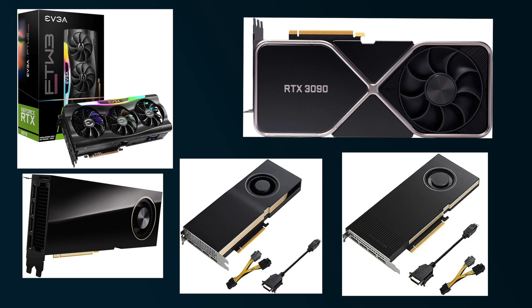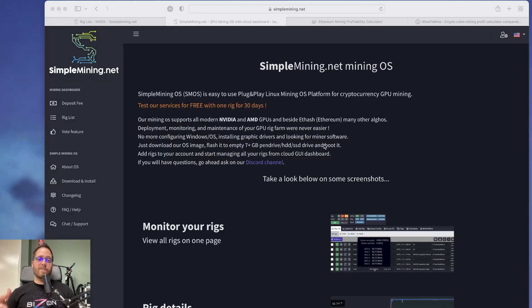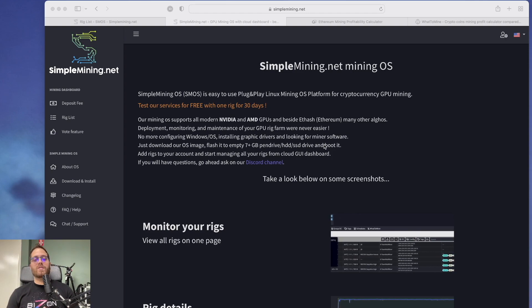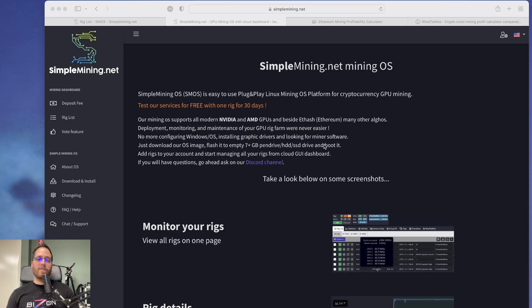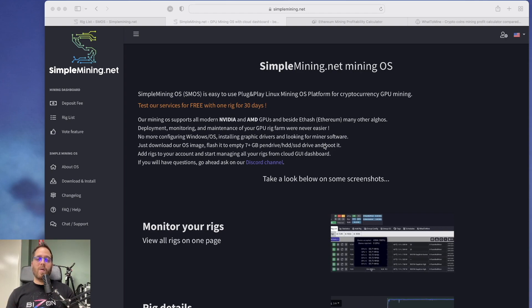We want to see the difference between the GeForce and Quadro GPUs for mining, since the GeForce GPUs are now limited for Ethereum mining. NVIDIA put a limitation on the chip software, so if a GPU was doing 100 megahashes before, it now does around 50 megahashes. We'll compare them in terms of temperatures, noise, performance, and price with charts.